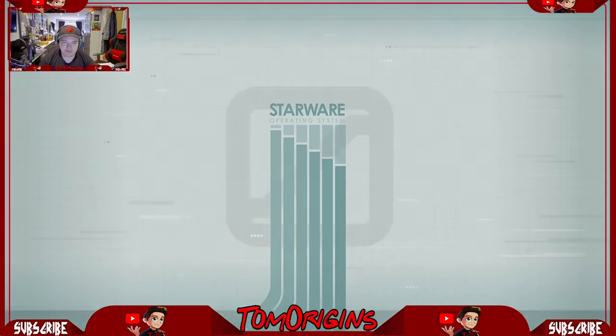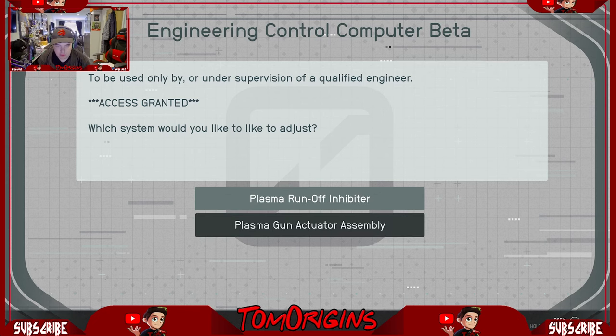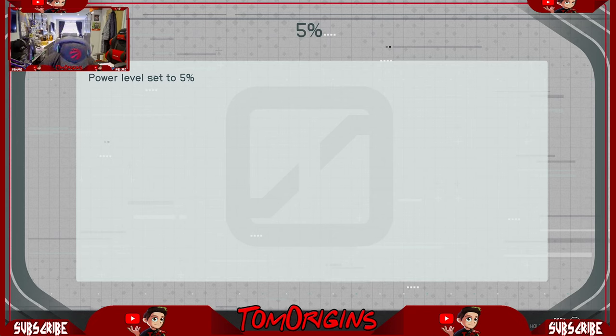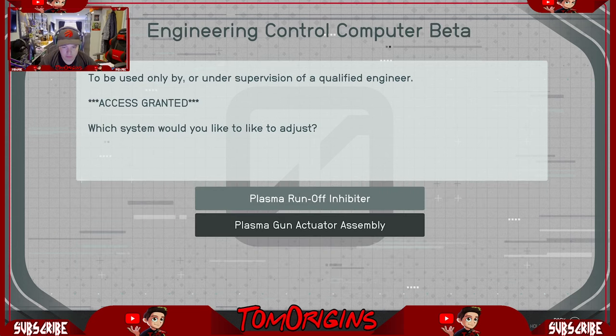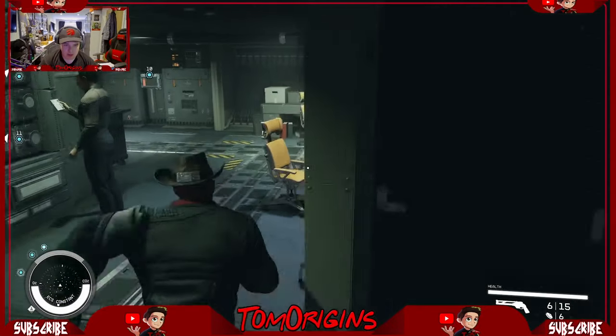Let's go over here together. Engineering control computer beta — for use only by supervised access granted. Which system would you like? So engineering control computer. Look for the instructions: run off inhibitor. I want to run off my inhibitor all the way down to 5%. Power level is now set at 5%. Now just leave it alone. That's done now, it's ticked off.